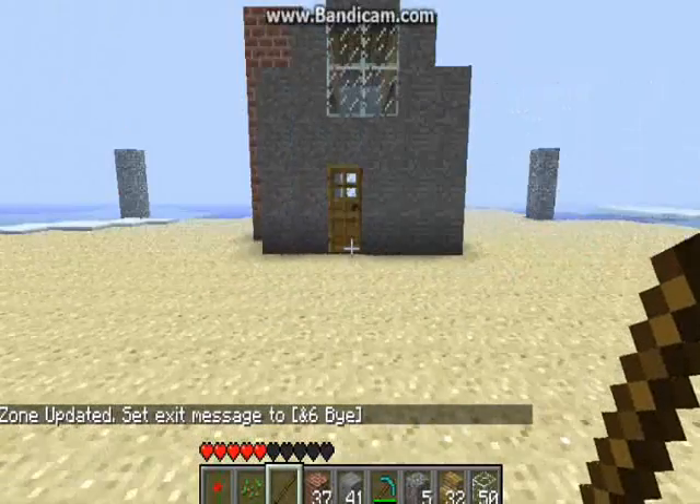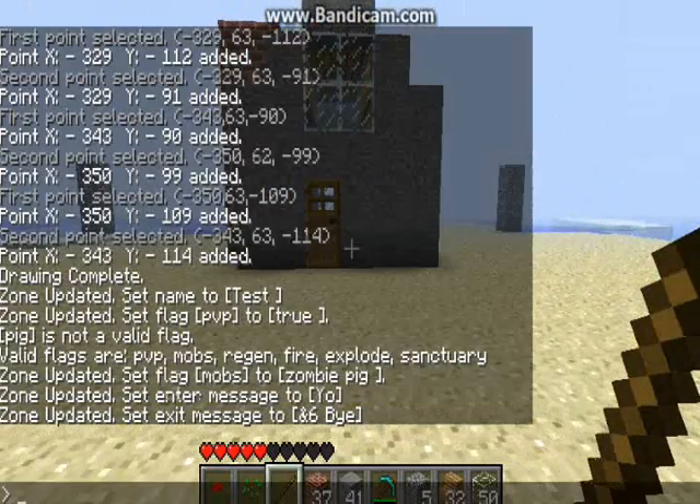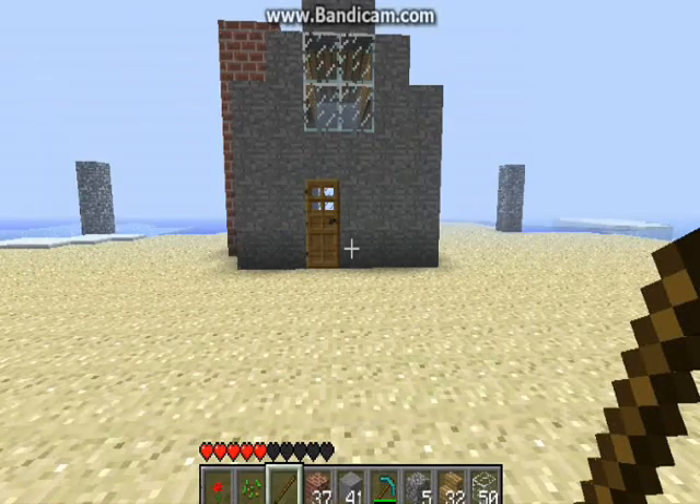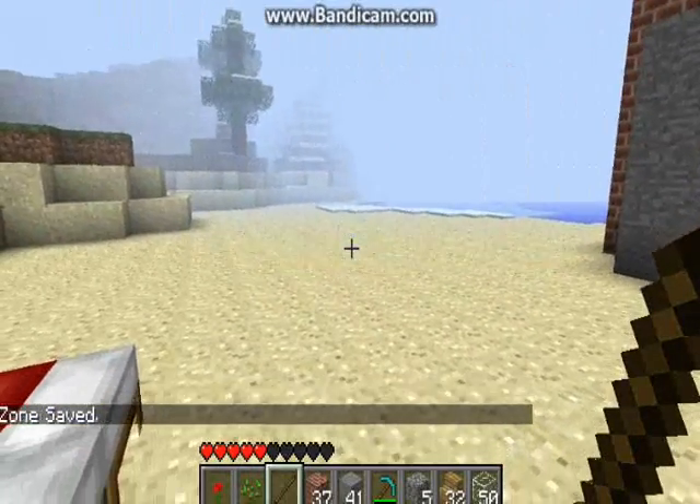I'm going to make that 'Bye' in gold. Now it says 'Bye' in gold. And now that I'm done with all that, I'm just going to want to hit 'zone save'. And there it is — it disappeared. Your zone is officially created.